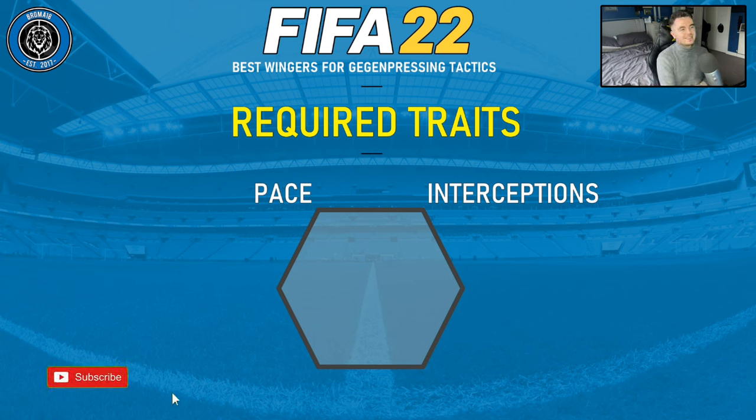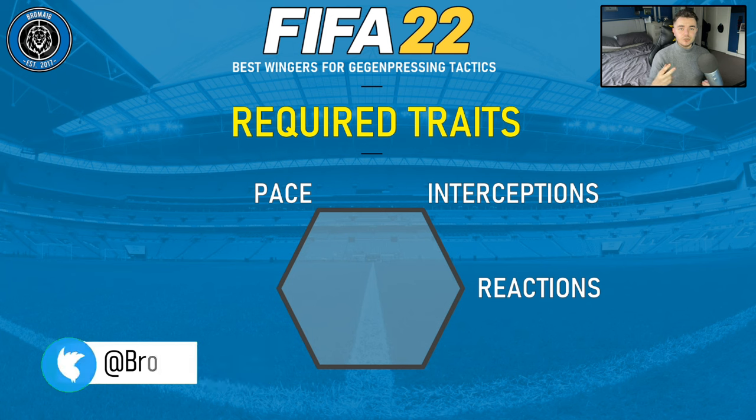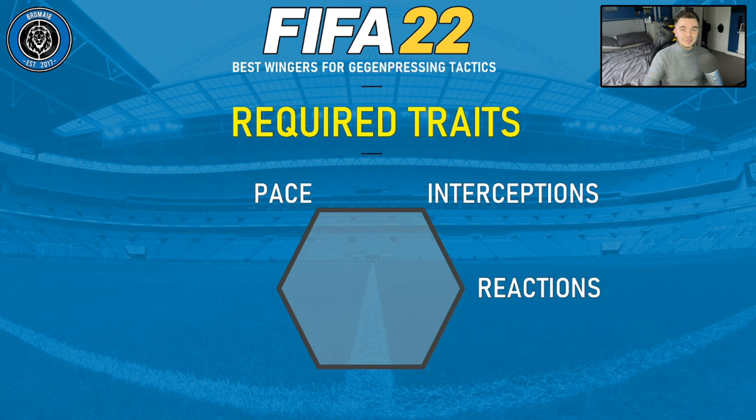In addition, we're naturally looking for pace, as you generally are from your wingers. You can give or take depending on if they flourish in other areas, but naturally with the meta of FIFA you want pace. We're also looking for reactions — this determines whether a player reacts to what the opposition are doing and gets into the right positions. If the opposition pass it out to the left-hand side, does your right winger know to be in the right position and get there quickly? That's very important.